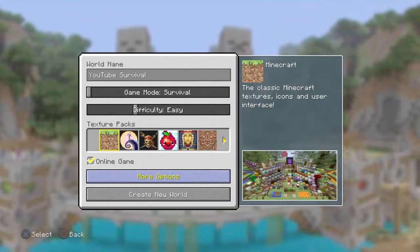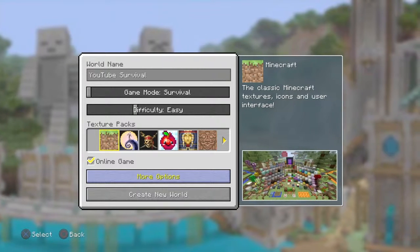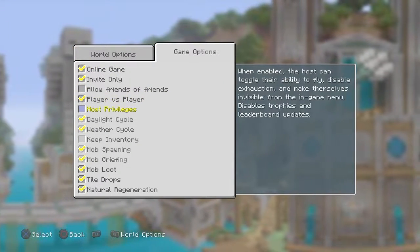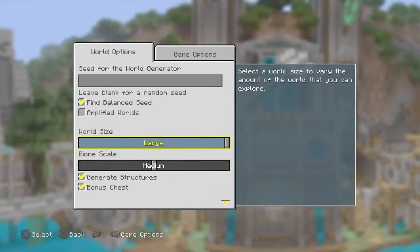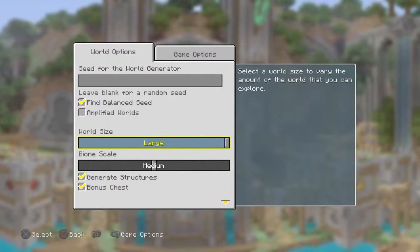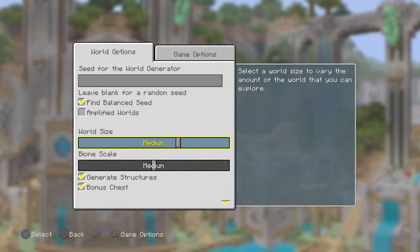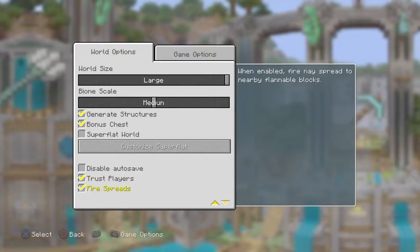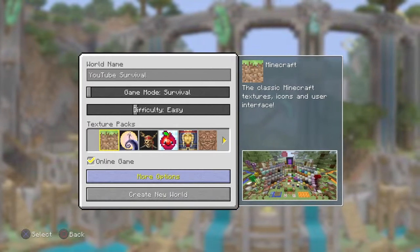Hello everybody, my name is Bluejay, welcome back to another video. Today I'm starting the Minecraft survival series. Right now I'm setting it up as survival, easy, online game, invite only in case my friends want to join. No host villages. I'd like keep inventory on but I can't. World size — small is one quadrant, medium is six, large is eight. I'll do large, medium biomes, no autosave, no trust players, bonus chest on. Let's get right into this.